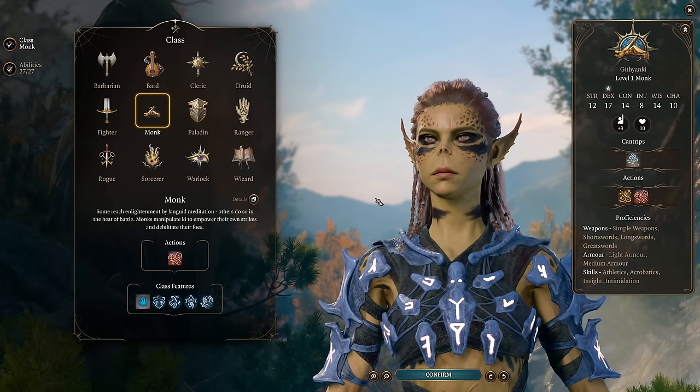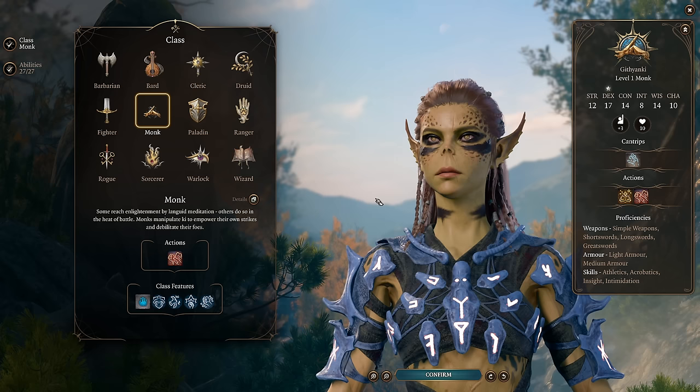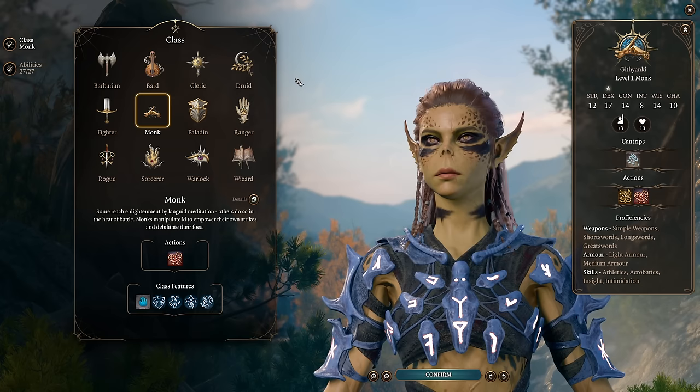Other races to consider are Duergar for the invisibility and Enlarge, both of which are extremely strong for monks, as well as Wood Elf because this is a mobility-focused class. The classic additional move speed from Wood Elf is very valuable for you as well. Alright, let's get into it and start building this monk.